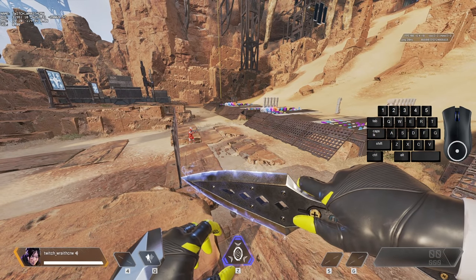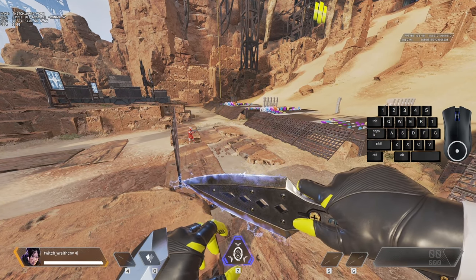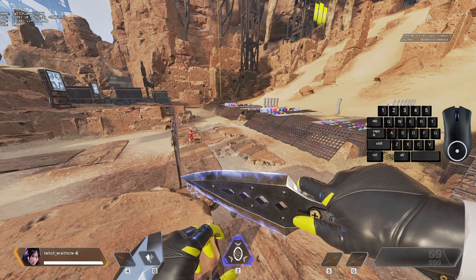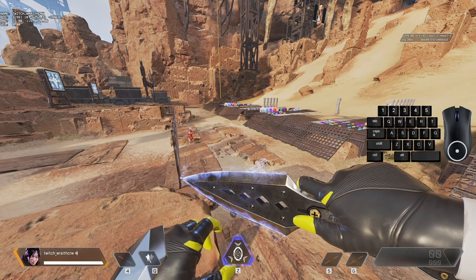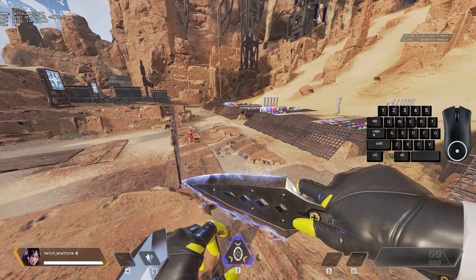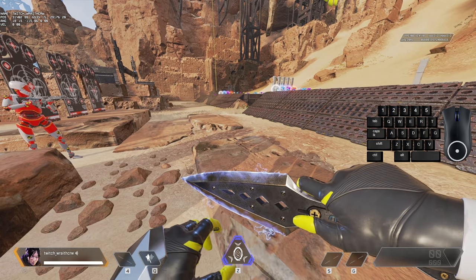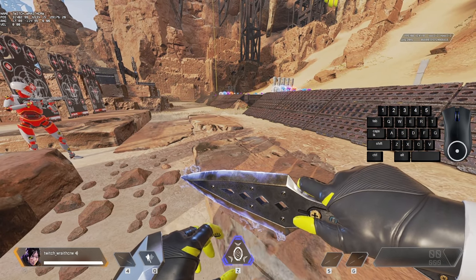Climbing, sliding, and crouching are the three most important and basic parts of movement, and they are universal everywhere across the map and in every environment. As Asu put it very well in his movement guide: picture the map like Mirror's Edge and think about the various walls, edges, and pieces of the environment you can utilize to your advantage. Climbing lets you utilize the dense and compact environments throughout the various maps to take and press your unique angles.